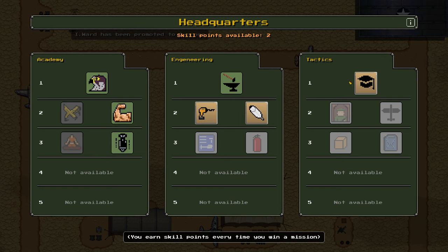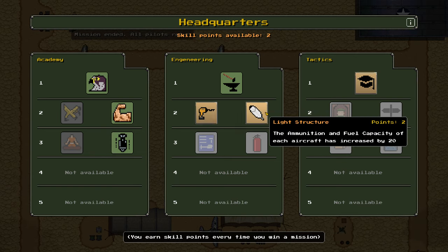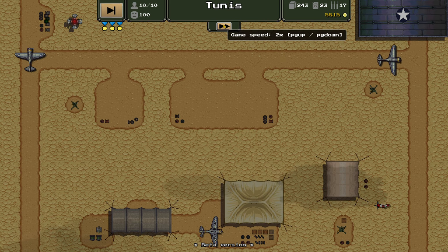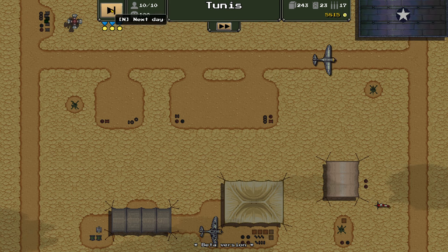Let everyone come back. Two skill points are available. Ammunition and fuel capacity of each aircraft is increased by 20 — I'll take that, because a lot of our planes are so successful that they usually come back to fill up with ammo. If they can stay in the sky for a little bit longer, that would be excellent.